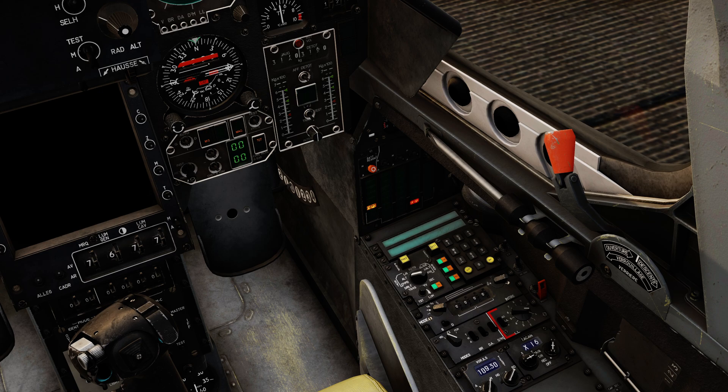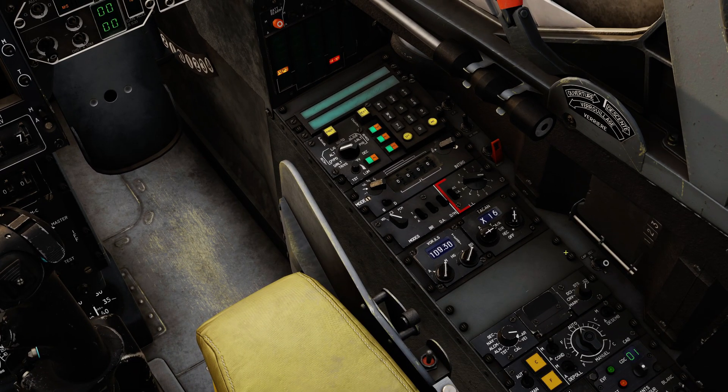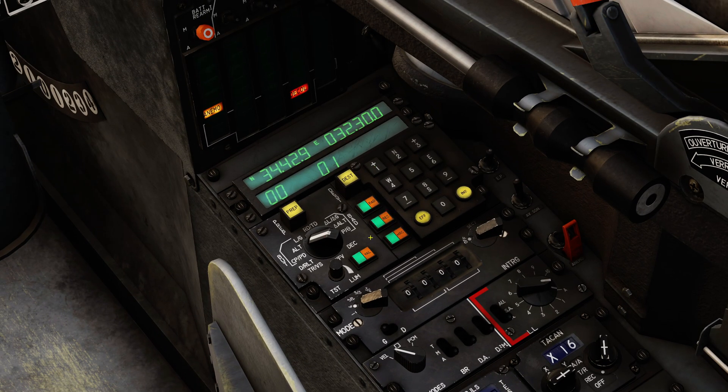Next we're going to align the INS. There are two ways of doing this: normal alignment and stored heading alignment. We're going to do the full normal alignment today because the stored heading only works if the aircraft hasn't been moved. First we make sure the INS operating mode is in N for normal. We then move the mode selector out of AR — ARET or OFF — into VEI, which is standby. One right-click does that. We're now in standby mode, which powers up the control head. We'll now do the rest of our setup up here on the parameters selector — we want to be in L/G for the lat-long display.